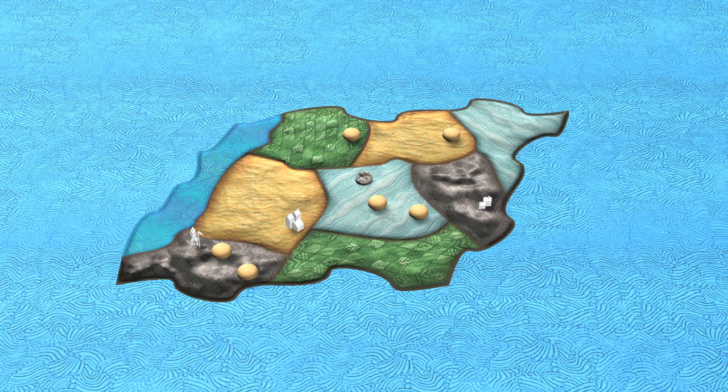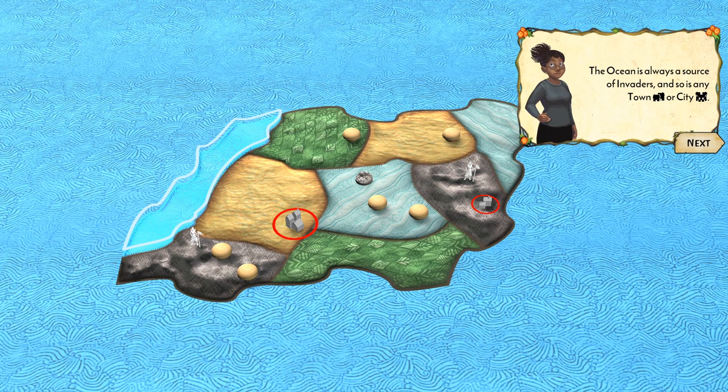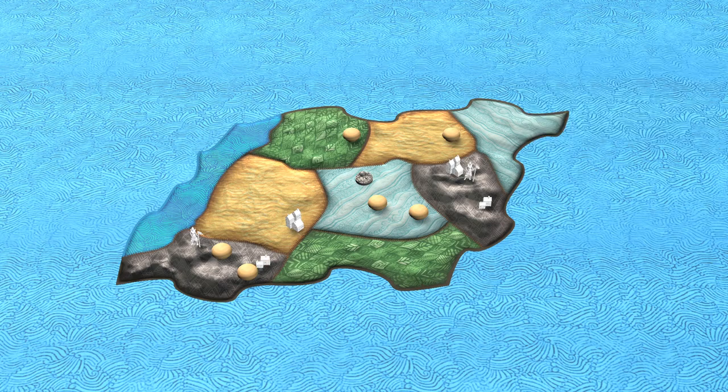The invaders spread everywhere if left unchecked. Their first step is to explore the terrain — in this case mountains — and explorers are added to any mountain land with a source of invaders. The ocean is always a source of invaders, as are any town or city. After exploring a terrain, on the next turn invaders will build, adding city and town structures.